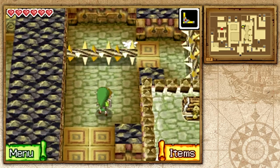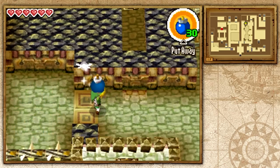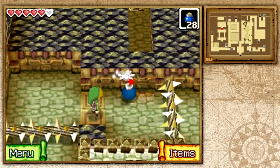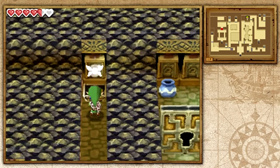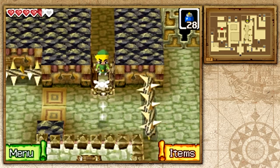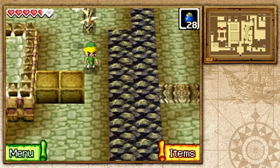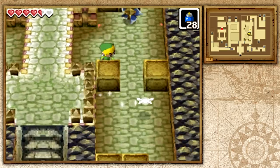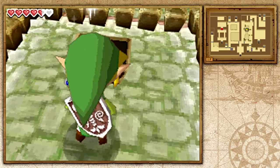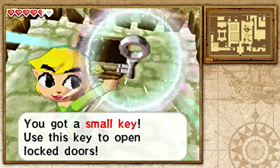You don't want to get hit by those spiked logs because I believe it takes like half a heart. If you make your way over here, you can find a secret passage. Go ahead and place a bomb here. What we want to do is explode this cracked wall and we'll get a Rudokrown. You have to wait and walk around the log — there are physics in this game.